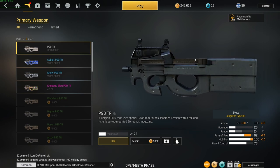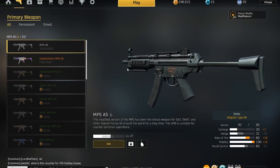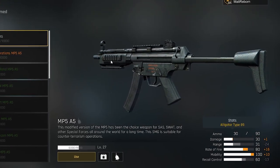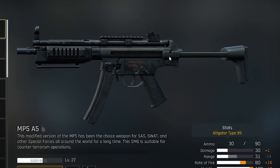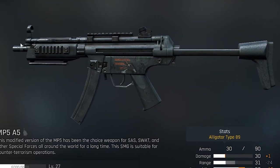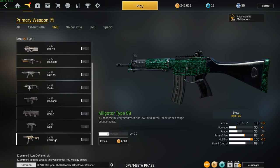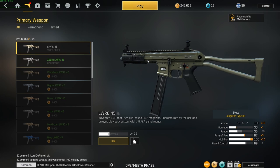Aiming down sights with the P90 using iron sights is kind of weird, but if you use a scope it works pretty good. One of the best weapons in the game in my opinion is the MP5 — nobody uses it, but it is a master in hip fire. Just put a laser sight and a modified barrel on it and go hip fire; it almost never misses. The hip fire on this gun is the best in the game. One of my personal favorites is the LWRC-45 — it has 25 bullets, it's really accurate, low recoil, and a moderate fire rate so you won't run out of ammo often.